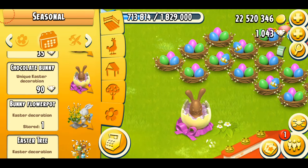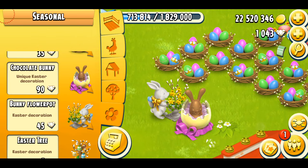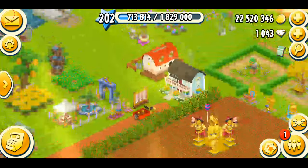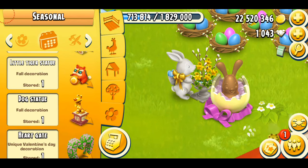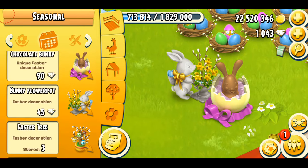Next is the bunny flower pot. We got this one in 2017's fishing Easter event. You can also get it within the game — it's going to cost you 45 diamonds, and I have one. I thought I had two, but I'm not sure where the other one is. Maybe it's in the town. Anyway, it's really cute — it's basically a bunny who has won some sort of competition, and maybe he got that as a prize.